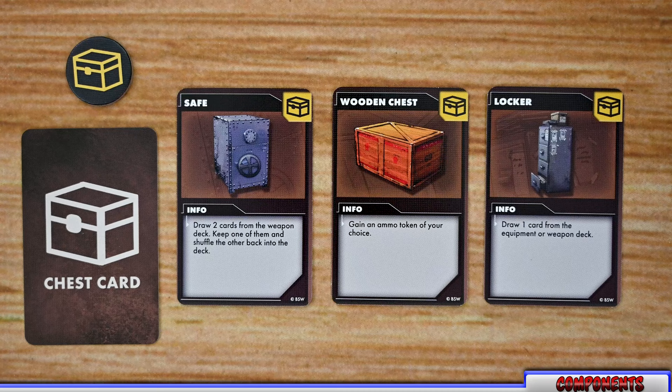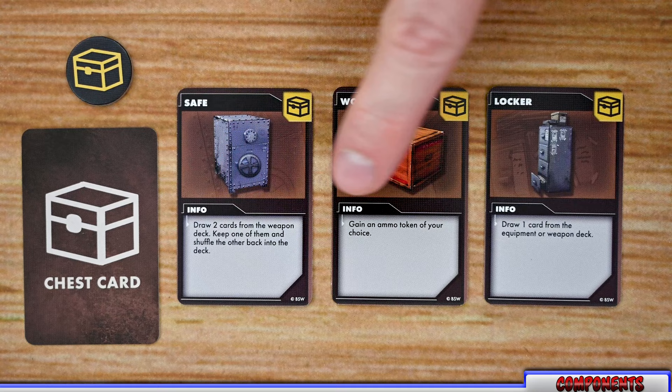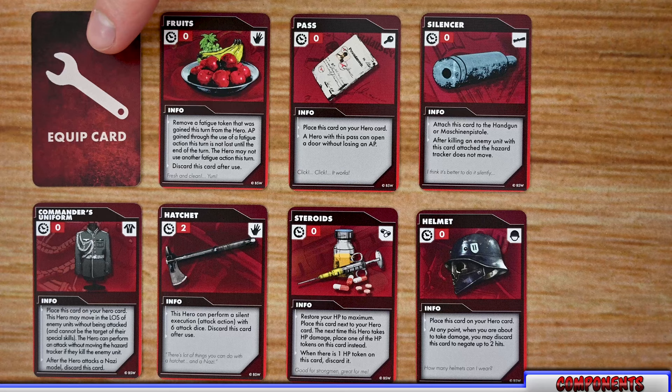From there, let's move to the different decks of cards you'll use throughout the game. The first are the chest cards — when you do a search action you'll draw one of these, which lists the name of that chest at the top along with its image and the effects you'll resolve when drawing it. Most of these will have you gaining a weapon, a new token, an ammo token, or other equipment.